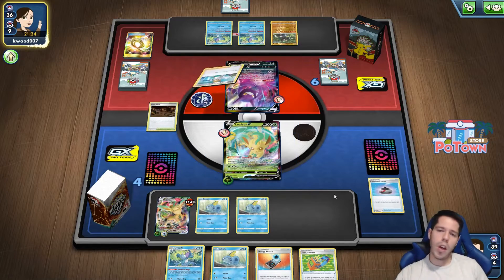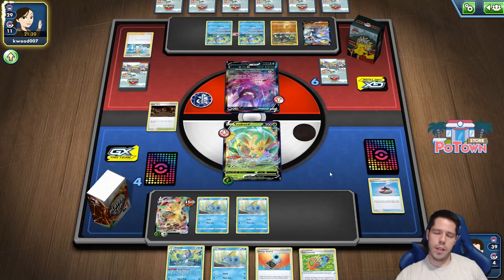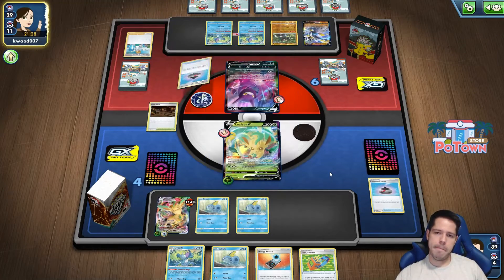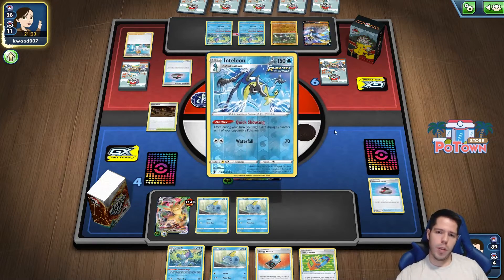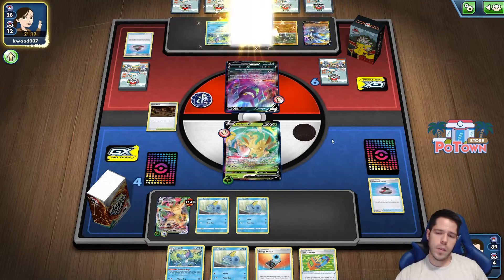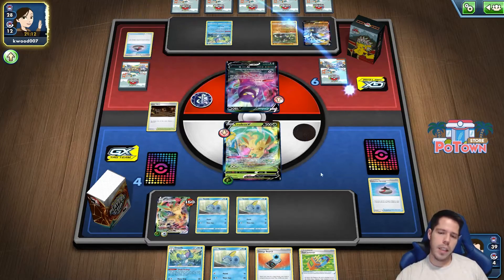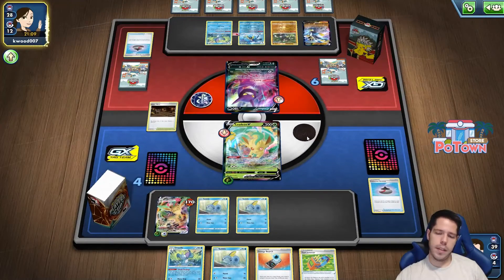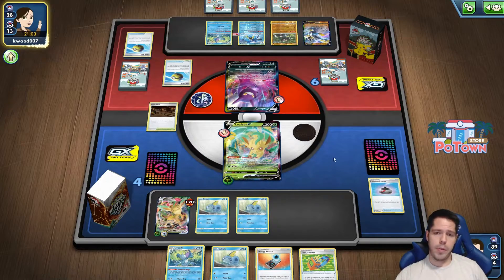We do see Crobat V, so this might just prompt me to search for the Leafeon VMAX instead of a draw supporter. Immediate Evolution Incense into Quick Shooting. I am threatened to get KO'd here, but a clean Leafeon VMAX in the active would just be fantastic, especially with two Grass. Getting two prizes here would be fairly, fairly good.